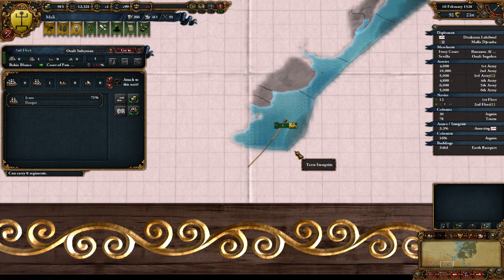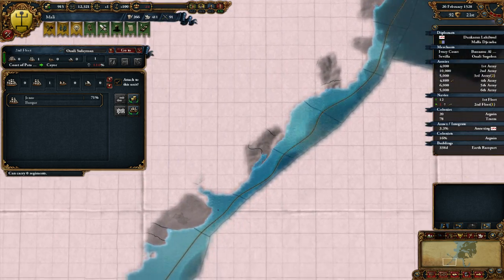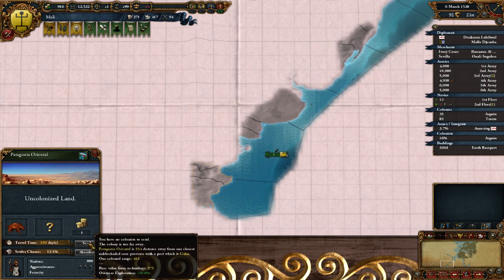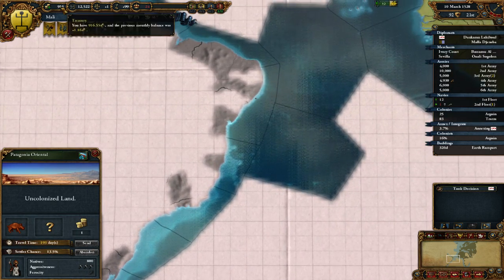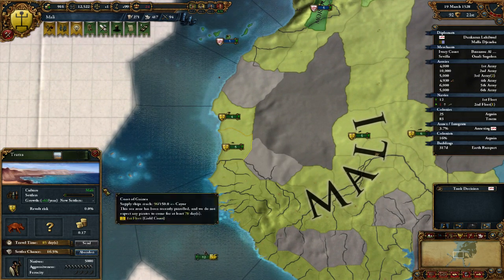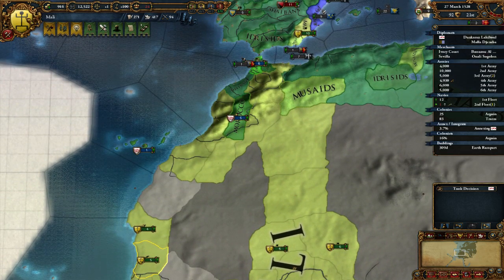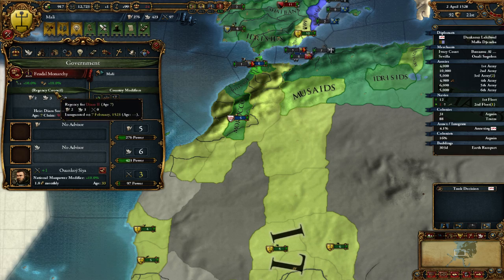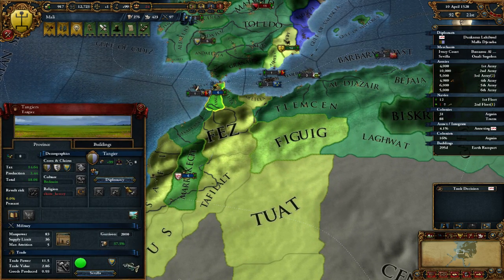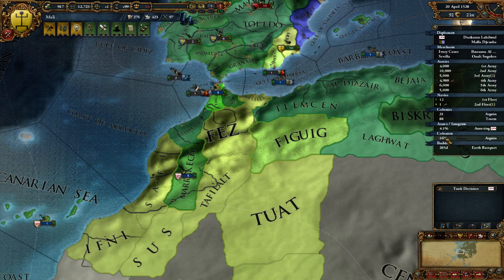We're at 12% attrition, so we should probably head back home after he explores there. We can't send a colonist there, and we're still making some money - not a great deal of money, but we're making money. And we're colonizing two places, which is awesome. Our regency's probably almost done as well. How old is our ruler? He's only seven. Annexation progress: 4.1 years.